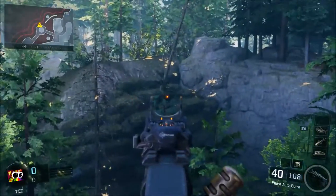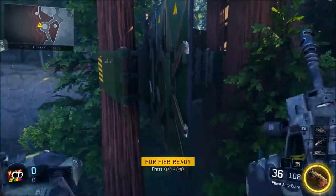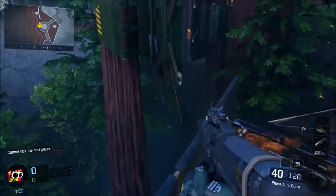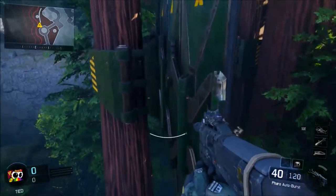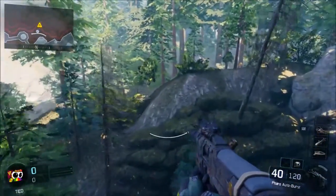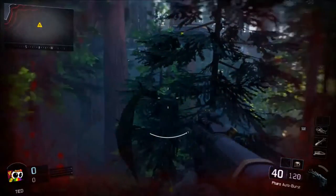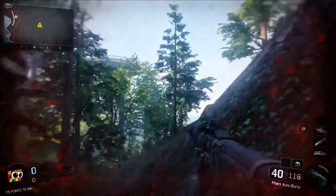Wall run that tree and you must land right there where that tree is. So jump on the wall, wall run, wall run on the tree, and get inside the rock. Simple as that, guys. It does take a couple of tries but don't get frustrated.